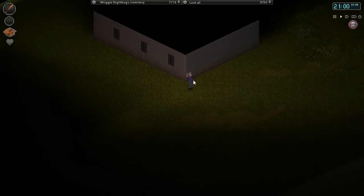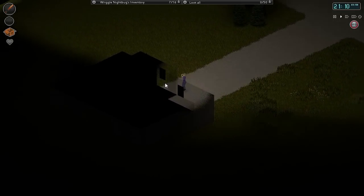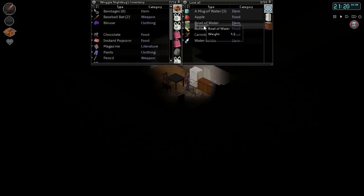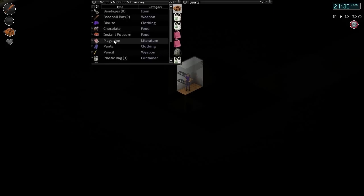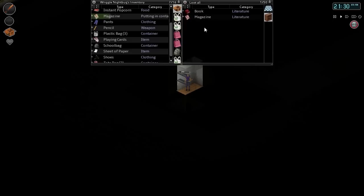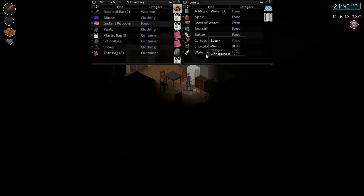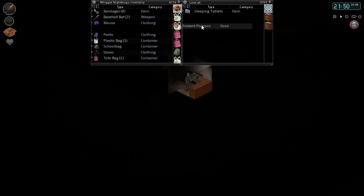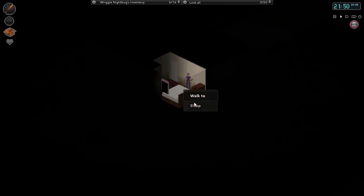And here's our house. Okay, we've got some stuff, nothing too serious, go ahead and put that away. Put that, that, that, that, all in here. Okay, chocolate can go in here, and we'll put instant popcorn in here. Alright, sorry if I'm mumbling — gotta be quiet, there are zombies out there. Alright, let's get some sleep.